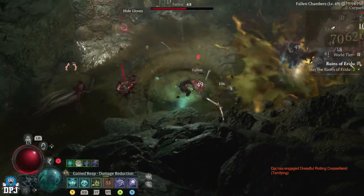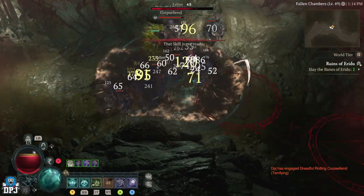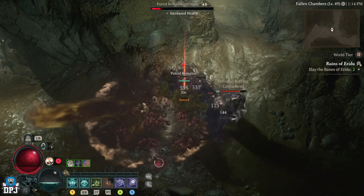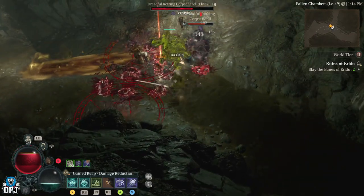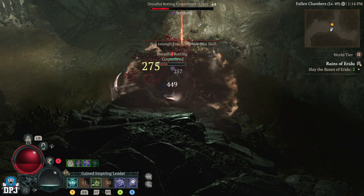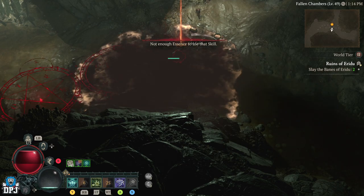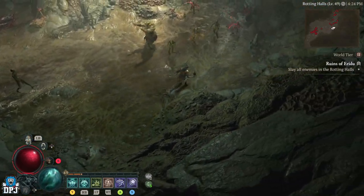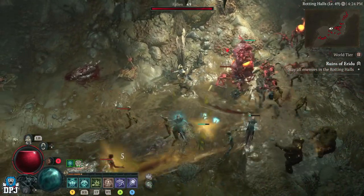This spot is absolutely incredible — it is full of elites, it is full of enemies. It's not very often you'll see a point where you get halfway through a dungeon and have to empty your inventory because you are full of loot, but that's what this dungeon drops. The amount of loot is unbelievable. I counted between 10 and 15 elite enemies on one run, it takes about 10 minutes, less if you're a good player. You can do this in a party or solo. On screen now you are seeing just the first instance of adds — look how many there are, this place is full of them.